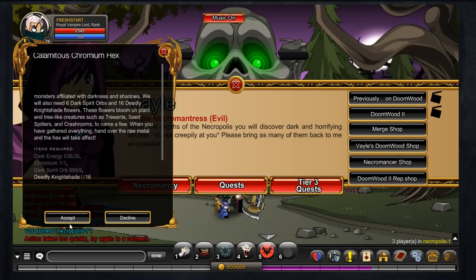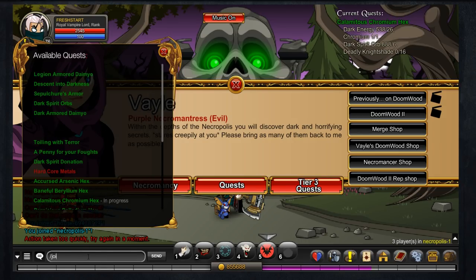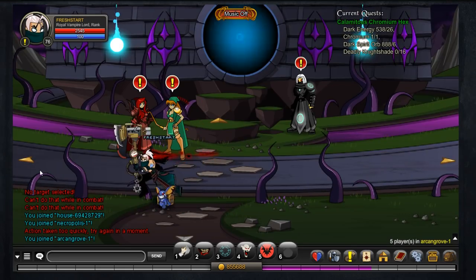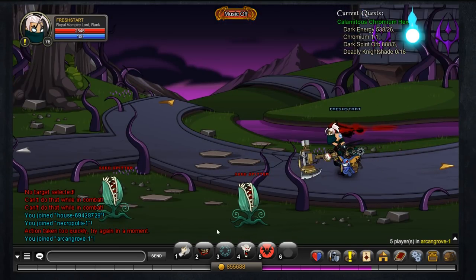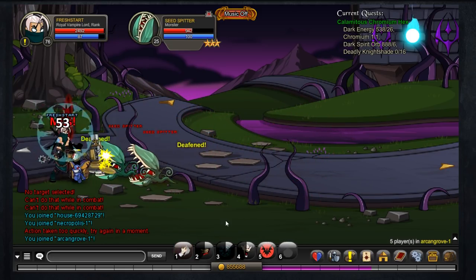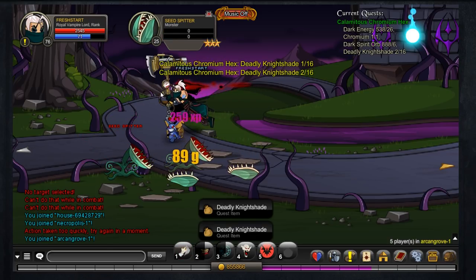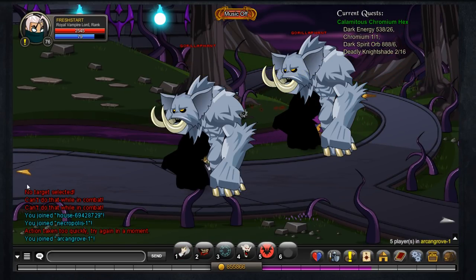Ladies and gentlemen, welcome to another Adventure Quest Worlds Fresh Start series. My name is Frosty Mate and today I'm going to be commentating over the 47th episode. Today I will be getting Sepulcher's Doom Knight armor — or Seppie's Doom Knight armor, whichever one you want to call it. I know I've been calling it Seppie's throughout the series, but I believe it's pronounced Sepulcher.